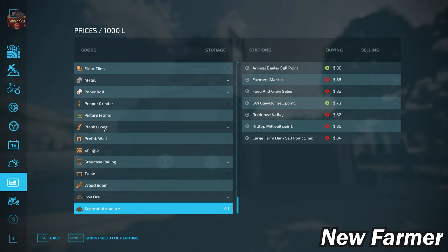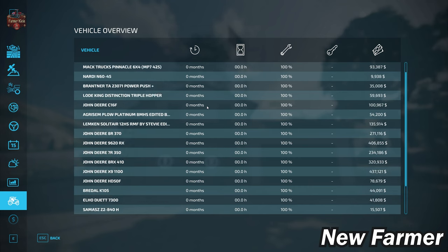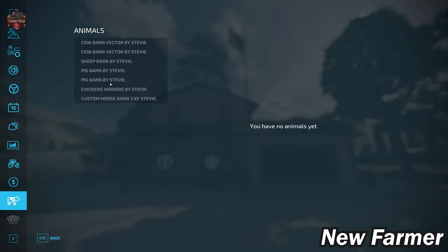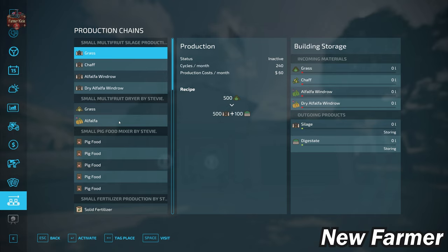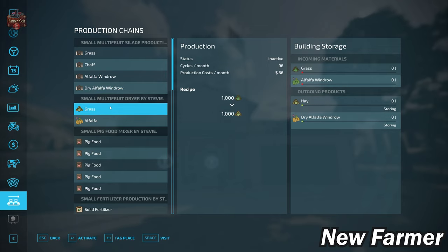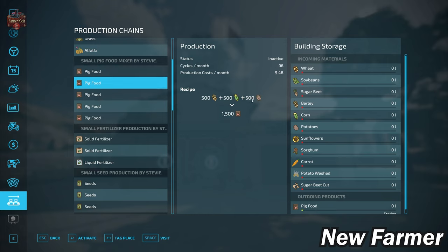If you're playing with pumps and hoses, you can sell separated manure. Looking at the starting fleet, we start out with a decent sized list of well-maintained, fully owned equipment. We do start with multiple animal pens, though no animals at the start. This map includes contracts. Starting productions at the main farm include a multi-fruit silage silo taking grass, chaff, alfalfa windrow, or dry alfalfa windrow and converting to silage and digestate; a hay dryer taking grass and alfalfa windrow and producing hay or dry alfalfa windrow; and a pig food mixer with various recipes — wheat, sunflowers, soybeans and sugar beet, barley corn and potatoes, sunflower sorghum and carrots, corn sunflowers and washed potatoes, or corn sunflowers and chopped sugar beet.